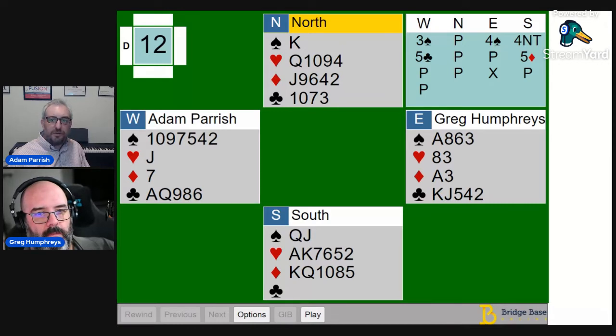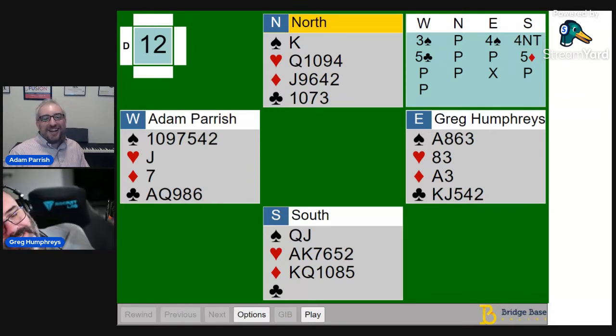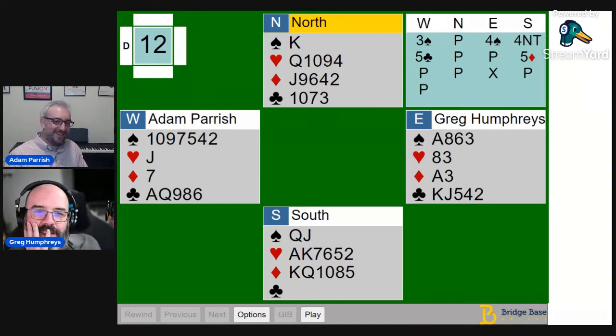I was surprised when five clubs got passed out. Then they bid five diamonds, partner doubled, and somehow partner got in with the ace of spades and switched to a club. I thought it was going to be club to the queen and ace, then give partner a ruff — but then declarer showed out. I didn't pass five clubs with a doubleton, so my jaw did drop a little.